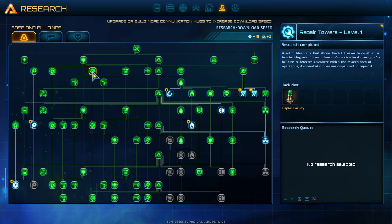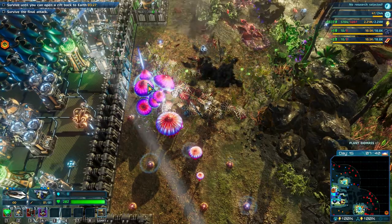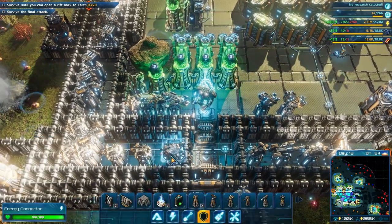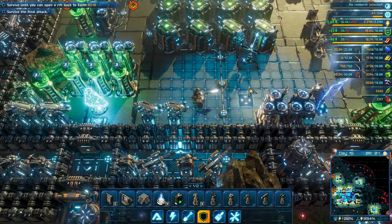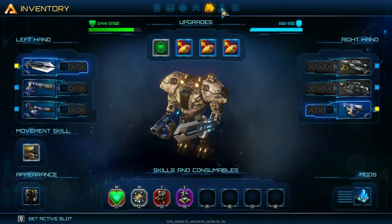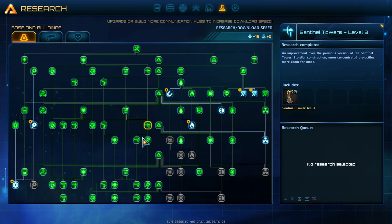If you've got Carbolt, start researching repair towers and start putting some repair towers down. Also start upgrading your sentinel towers. Upgrading your sentinel towers is basically free in a sense — if you've got a Carbolt deposit you're able to upgrade them. Sentinel towers are the lowest DPS towers, however when you start a match you'll be plopping down a lot of them to defend your base. So why not upgrade them when you've got the chance?